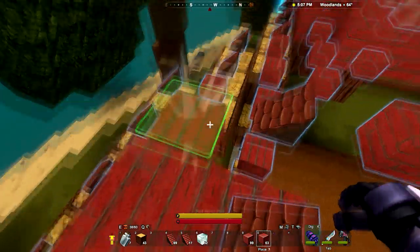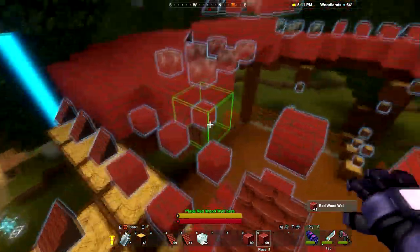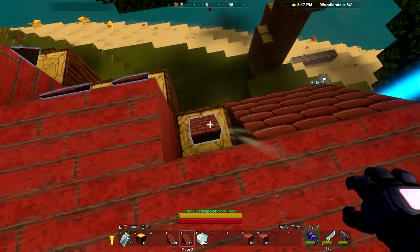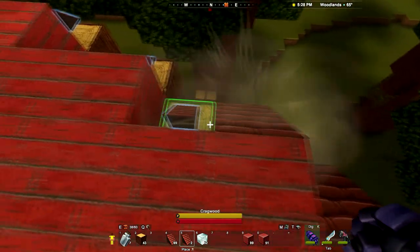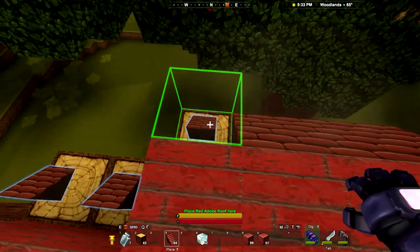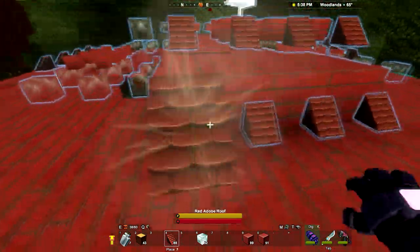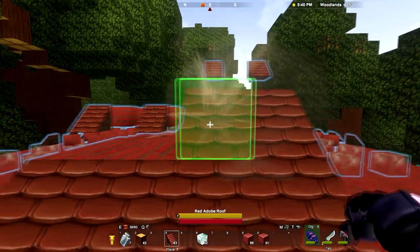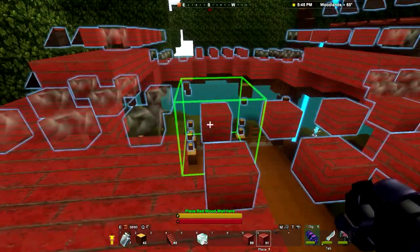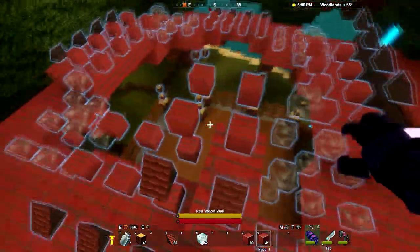Maybe we should start placing some of these roof pieces as well. Let's do that — let's start going around the edge here. I left-clicked instead of right-clicking. I don't know how I can get that wrong after playing this game as much as I have — seems like that shouldn't be possible after five or six of these builds. But such is life. It has happened and now it must be dealt with.